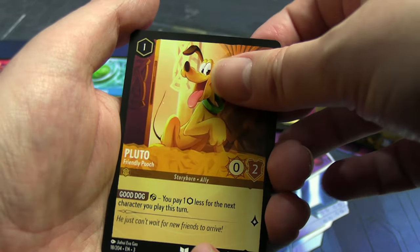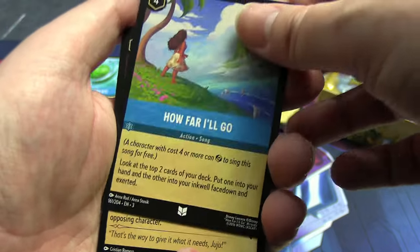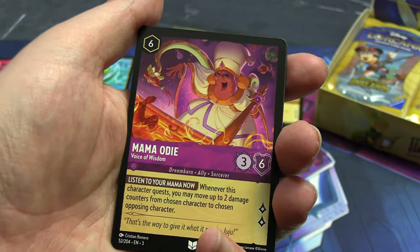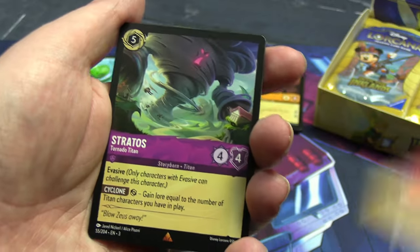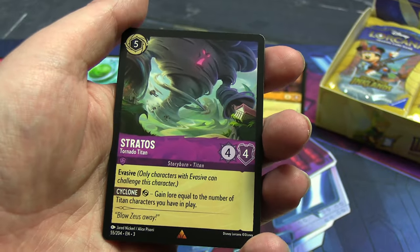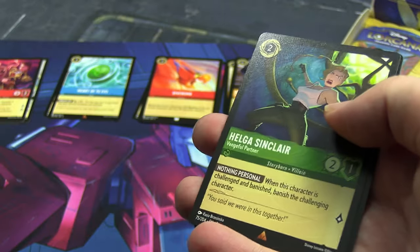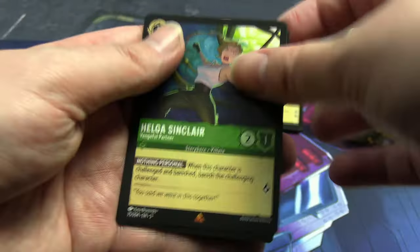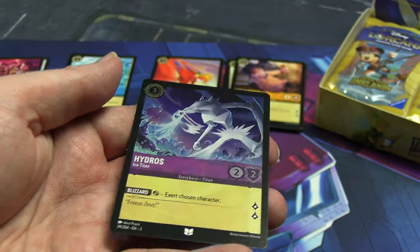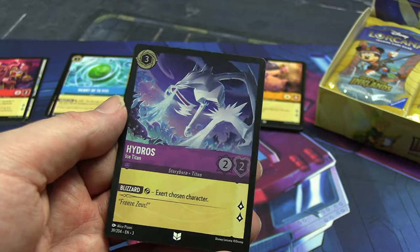Our uncommons: Pluto, icky embrace, and another song. Oh, and then — nice! Another Titan card I want: Tornado Titan, Stratos! That's going in my pile of cards I wanted, not in the general pile.